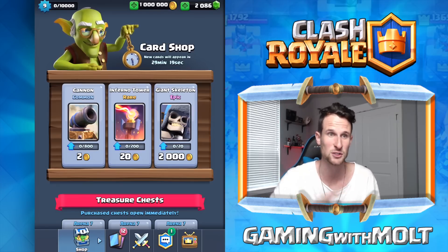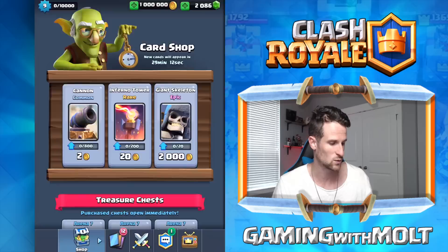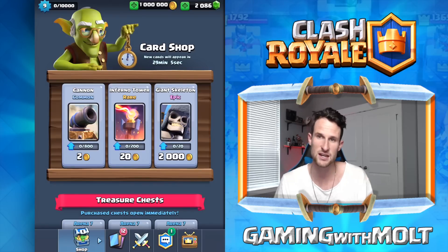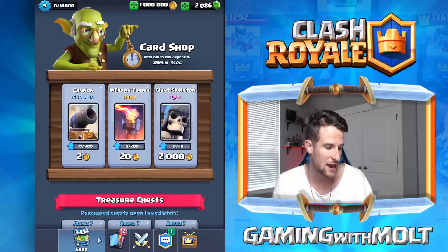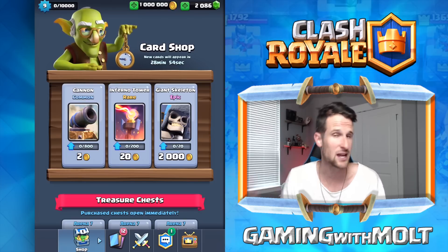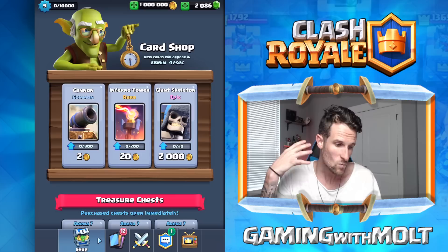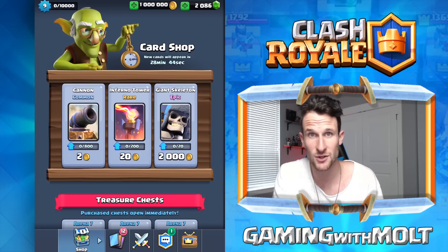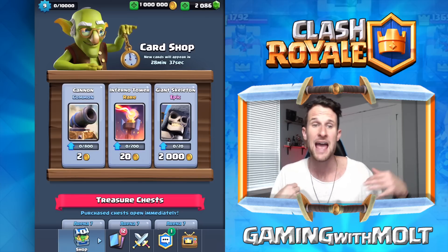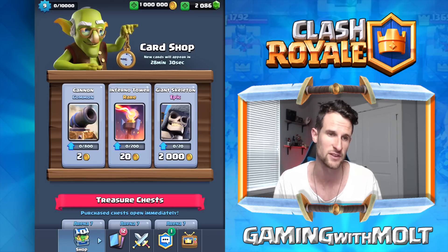Now this is the one that everybody's been wondering about and is super stoked for: the card shop, which is where we are right now. As I talked about in the last video, when you click on a card you can now buy a hundred cards or you can buy just one card. If you've got enough gold saved up you can just max it out and buy them all — really cool. Also, legendaries now have a chance of being in the shop. You do have to be over 3,000 trophies and in the legendary arena. So grind it out, check out other players' strategies on TV Royale — you can watch what others are doing, see their trophy range, see how they play, and use different strategies in your own arena.